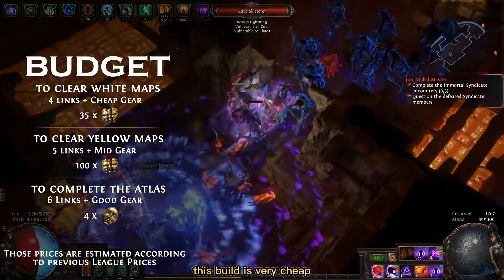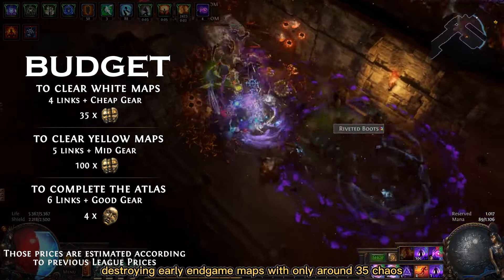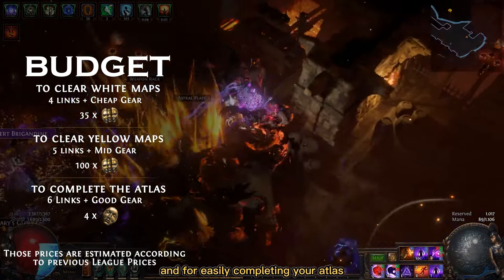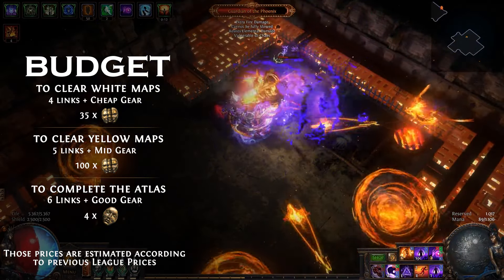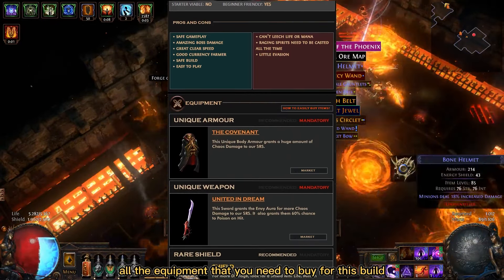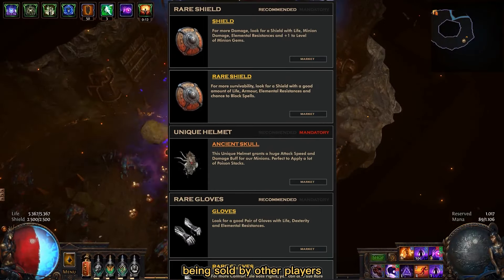As for budget, this build is very cheap. You can get it going in early endgame maps with only around 35 chaos. To comfortably progress to yellow maps you need to invest around 100 chaos, and for easily completing your Atlas I recommend investing around 4 Divines, but you can totally do it with less. Don't forget that on poebuilds.net you can find a list with all the equipment you need to buy for this build, with direct links for examples being sold by other players.